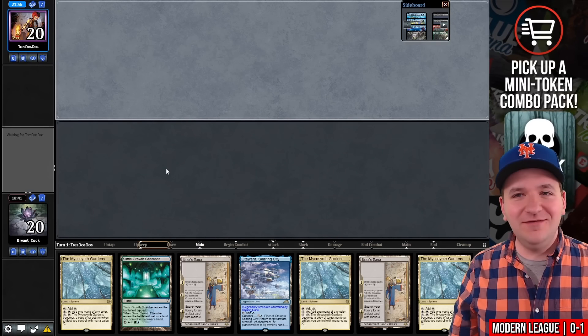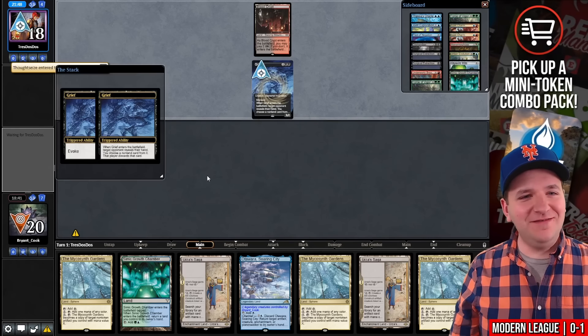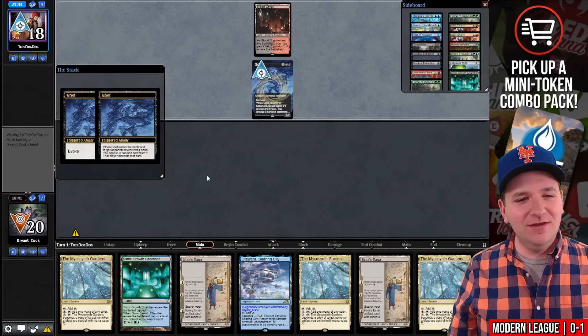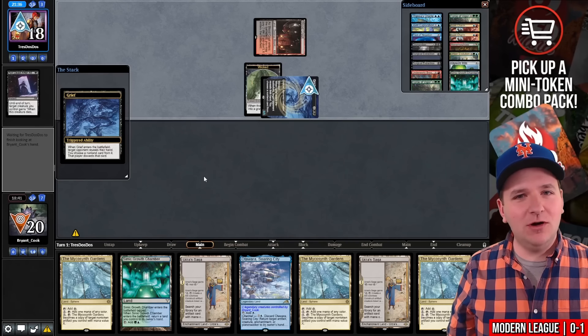This hand is surprisingly good. I'm going to keep it. Nice Grief, nice Thoughtseize — do whatever you want. Grief exiling Thoughtseize. Seven lands, baby! Nice Grief — does it come in playable? Oh, you have the Undying. Oh, that's a shame that you took zero cards out of my hand.